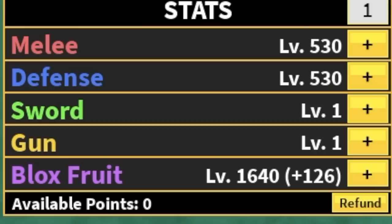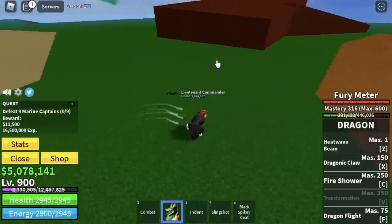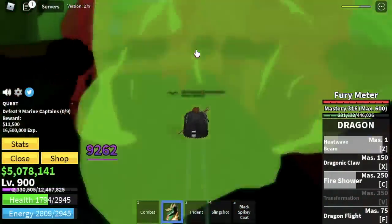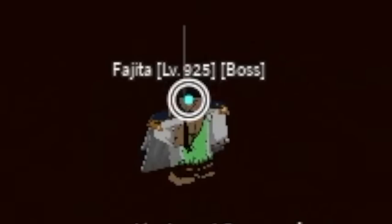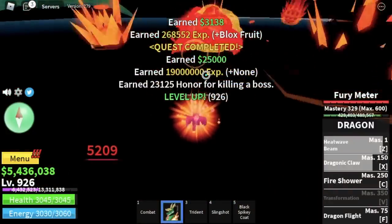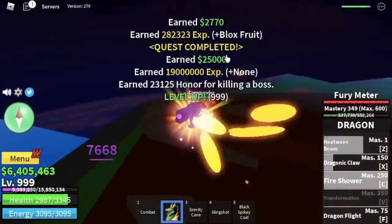Stat check: Melee 530, Defense 530, Blastfruits 1,640. Next island is the Green Zone. We're going to start with the Marine Captains here — you need to defeat 9. Make sure to lure them without hitting them. Use C and Z skill, do this twice. You only need to level up 25 times here. It's kind of hard but at level 925, next up Pojitora or Fajita. For this boss it's hard to dodge to the side, so make sure to create distance every time you finish using your skills. You can also get the Gravity Cane here.